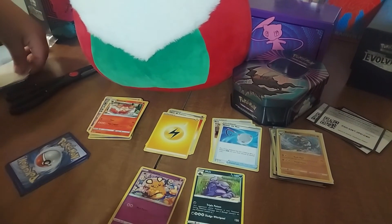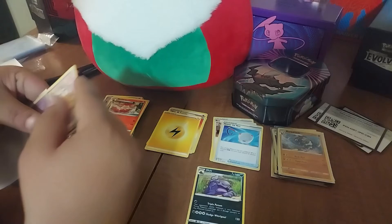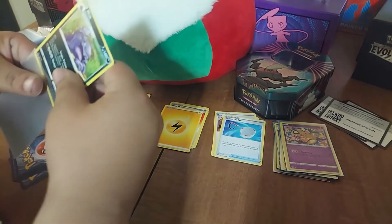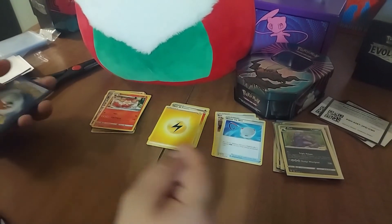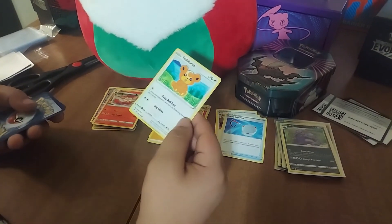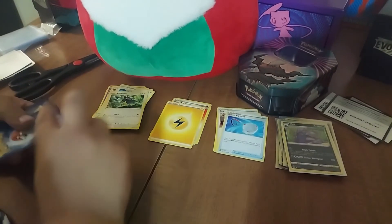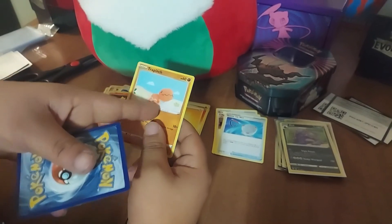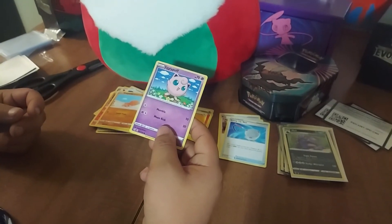Yeah, the moistness - Jive's gonna fall in love with that one. So far no holo rares or ultra rares, nothing like that. That's sad, but at least we got some new Pokémons. Torchic - I always love Torchic. We got another Crobat one - the champion - so we got two of those.